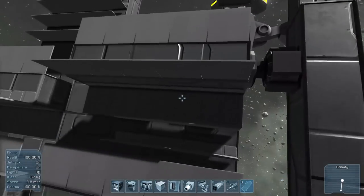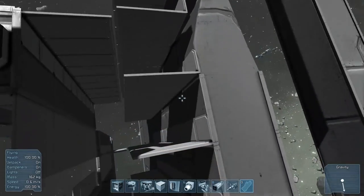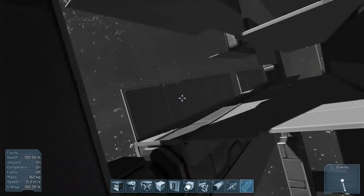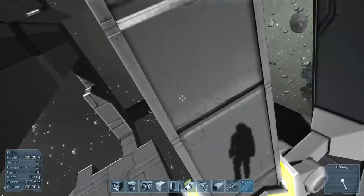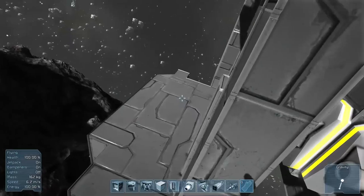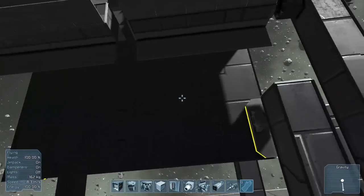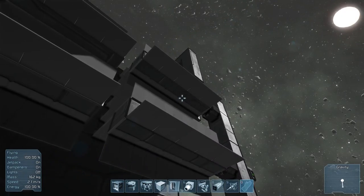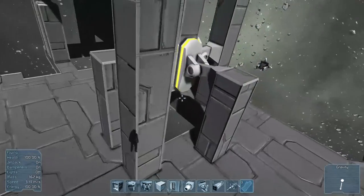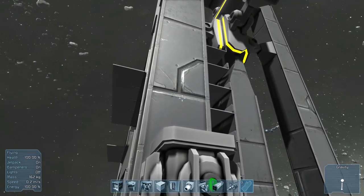The way I wanted this projectile launcher to work - and I'm sure there are easier ways to do it - was you'd have these rotator portions here that would rotate in a clockwise fashion. This would drop this center slab down, and since I've got multiple of these things rotating at the same time it increased the speed, at least hypothetically. It would drop it down to where there would be another rotating mechanism connected up to the actual battering ram that would hit the projectile. The only reason this is so big is because I wanted it to have more kinetic energy to launch projectiles faster.